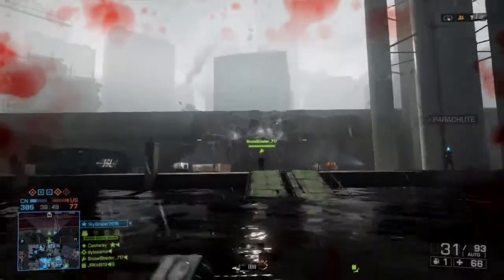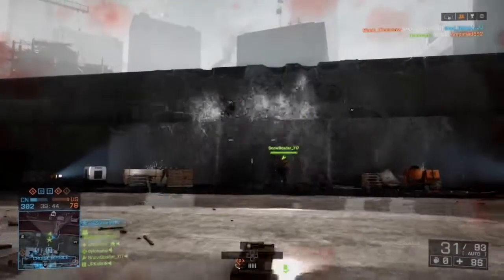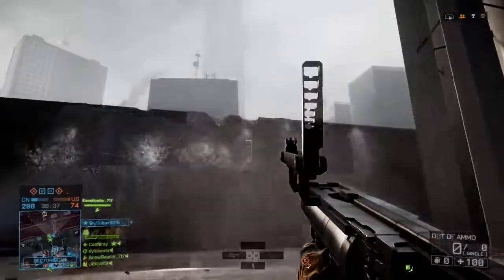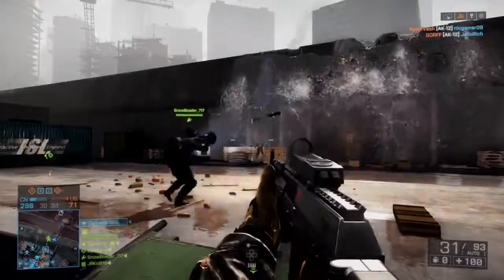Hello viewers, today I'm showing you how to set off the flood in Battlefield 4 on the map Flood Zone. Basically what you have to do is go up to this wall or dam, whatever you want to call it. There's going to be a flood coming and we're going to have to stay afloat to survive.